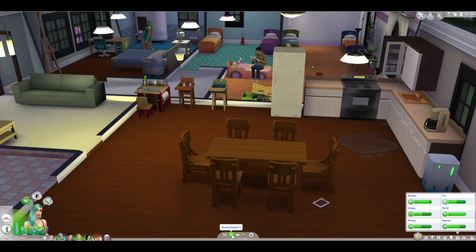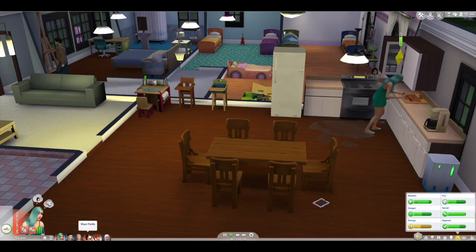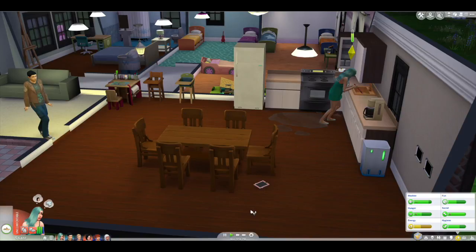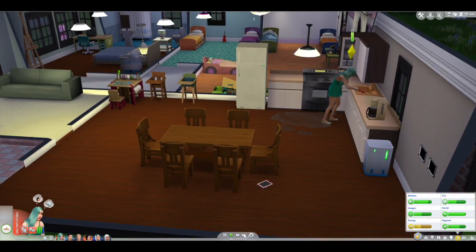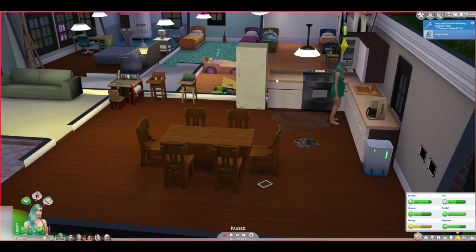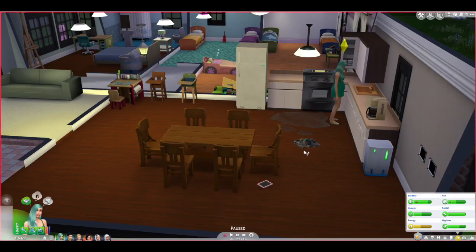She can't make up her mind where she wants to go. My son keeps hitting my hands. Her energy is low again, but I really want her to make a cake. So that's what we're gonna do — we're gonna make a cake. And we're just gonna do a chocolate cake — I like that.